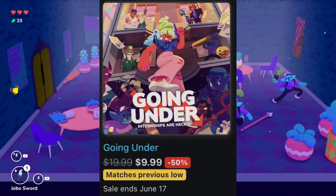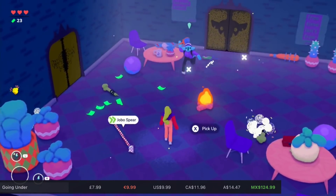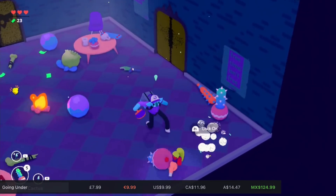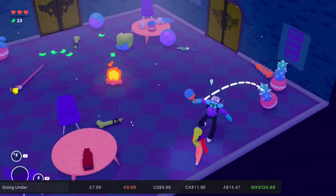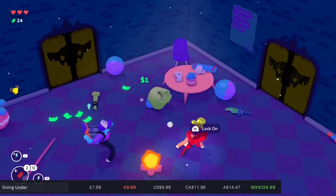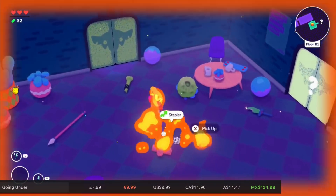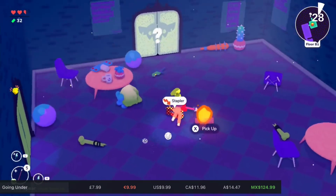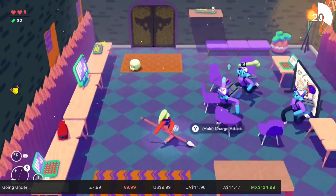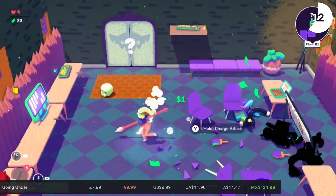Next up we've got Going Under from Team 17, developed by Aggro Crab Games — what a great name. It combines dungeon crawler elements with procedural generation, and I know that puts some people off, but it's handled really well here. It's a shame it doesn't have multiplayer — co-op would have been perfect — but it has loads of references to pop culture done in the right way, and it's very funny. Most items in the world can be used as weapons, and as with roguelites, once discovered they carry over to later runs. 50% off at £7.99, sale until June the 17th.